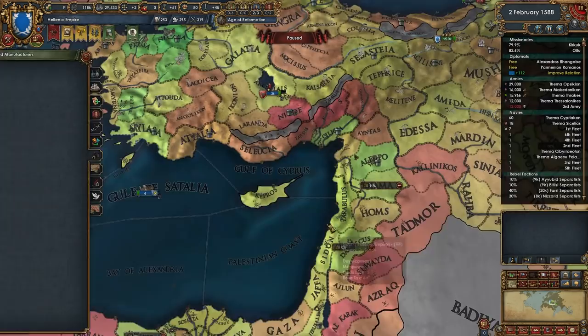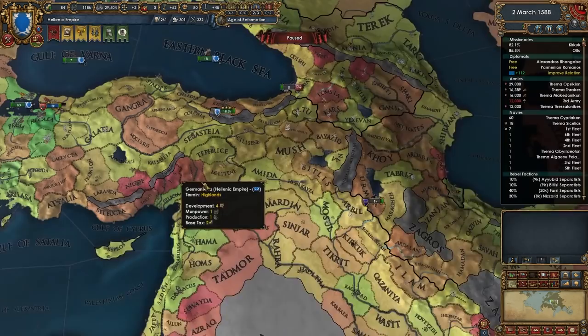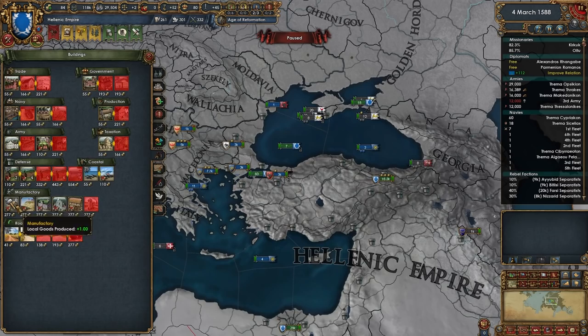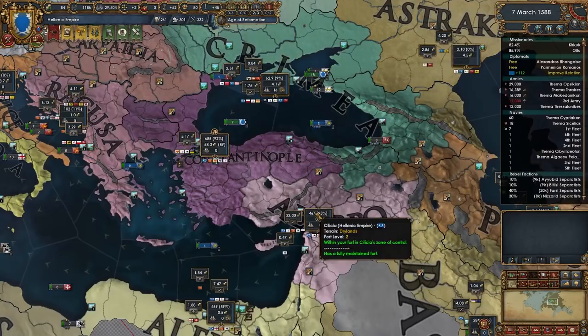Shadversity - if you guys are familiar with him, I think he's Australian. Great content. Oh my goodness, look at this - 58 ducats! Some of the manufactories finished building, up to 58.3 compared to 49.6 before. You just keep rolling the snowball - we are definitely snowballing now.